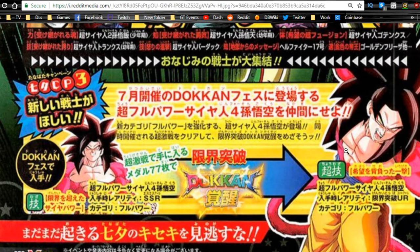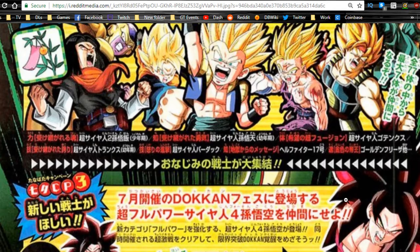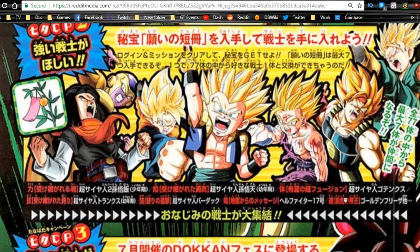It looks like we're getting a new Super Saiyan 4 Goku — apparently a Technique Super Saiyan 4 Goku. He's going to be part of a Full Power category lead. No one really knows what that actually means right now. His name is Ultra Full Power Super Saiyan 4.